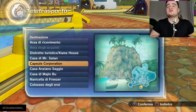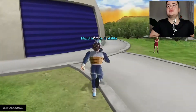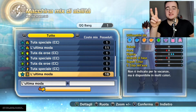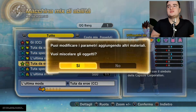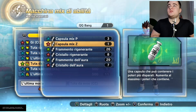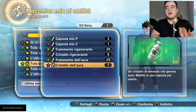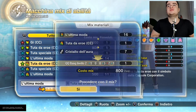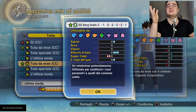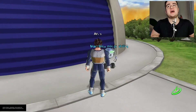You have to go to Capsule Corp — Bulma and Vegeta's place. Go to the Mixability machine, where you unify two pieces of Battle Suit. Choose one of these items — if you have something five stars, use it; if not, use something four stars. You mix them and you see something is created. If you're lucky they will give you what I have on my character.